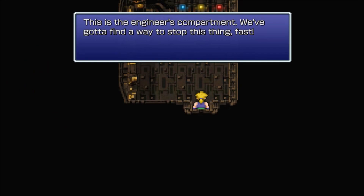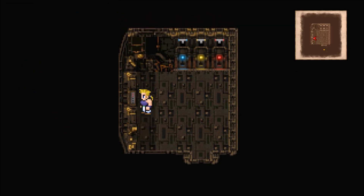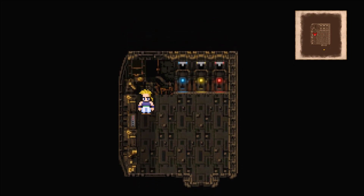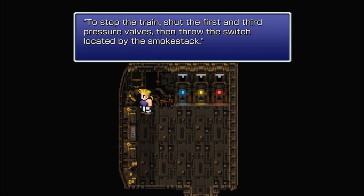This is the Engineer's Compartment. We've got to find a way to stop this thing — it's quite fast. Isn't there something you can read around here? Yeah, right here. Something's written here: stop the train, shut the first and third pressure valves and throw the switch located by the smokestack.